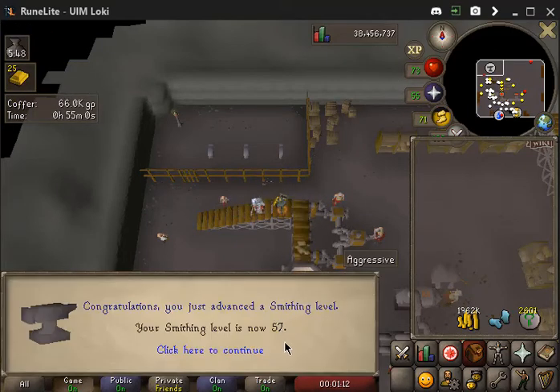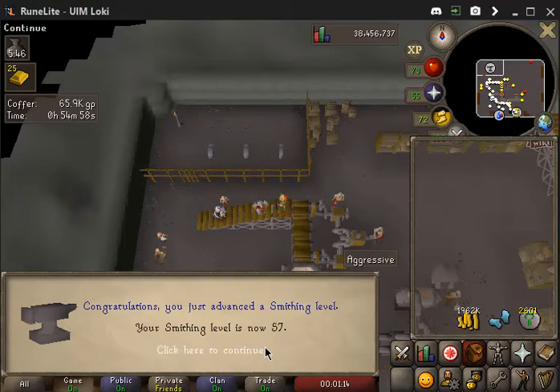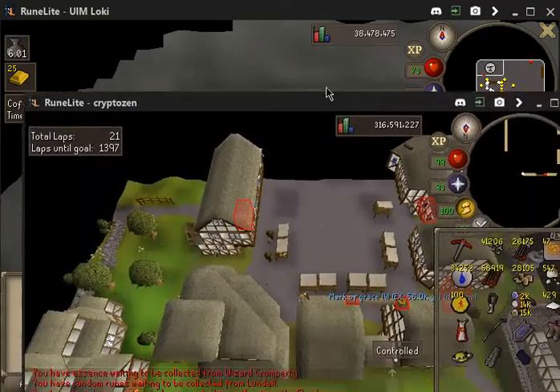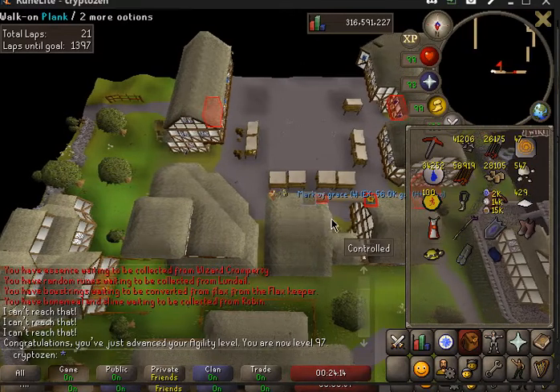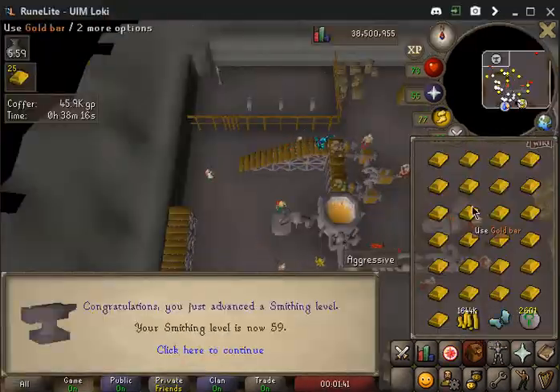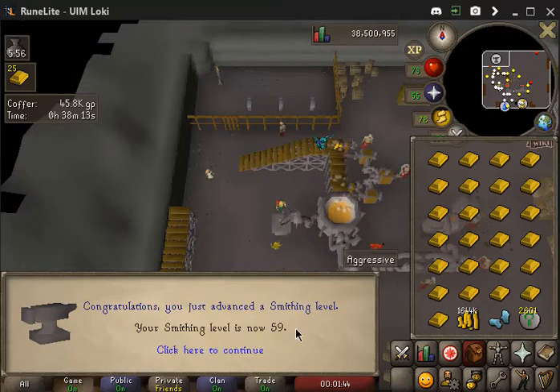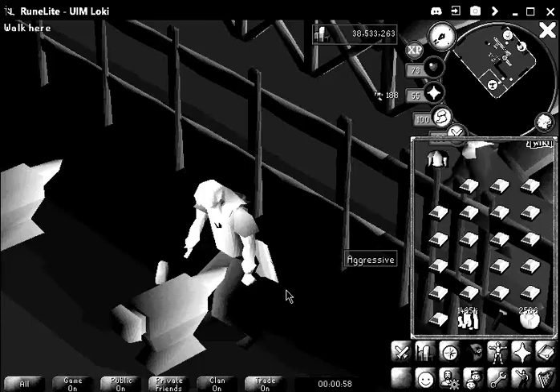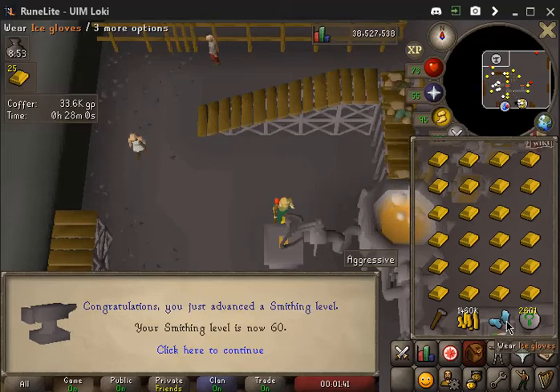Feels like we're living in heaven because our smithing level is 57. We got a level 58, and we're going to go straight to level 60, mate. Also, we got level 97 agility on the main boys. This time is blowing by like a wind chime. My little level is 59. Now we're level 60 — things are about to get schwifty.